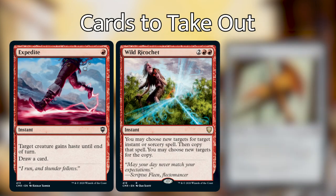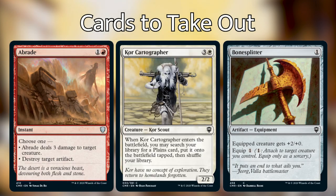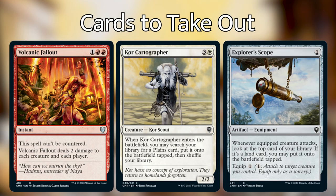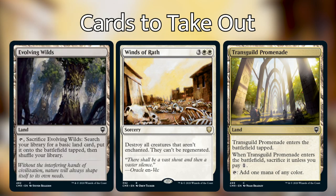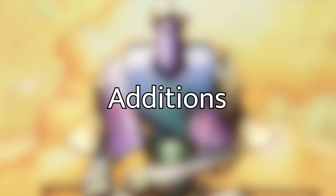Since we have 10 cards going in, we need to take 10 cards out. The 10 cards we'll be removing are: Expedite, Wild Ricochet, Bone Splitter, Arid Mesa — actually Arid Core, Cartographer's Scope, Explorer's Scope, Volcanic Fallout, Winds of Wrath, Transguild Promenade, and Evolving Wilds. I won't go into detail on exactly why each should be taken out, as it's your personal choice, but I found these to be subpar in the deck.